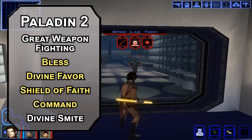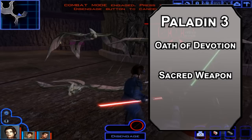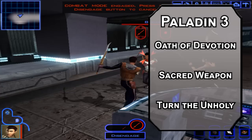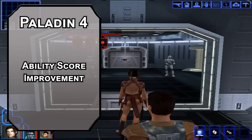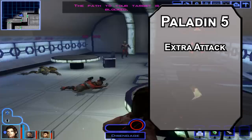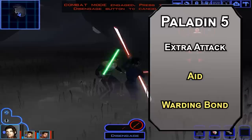At third level, becoming a Devotion Paladin gets you Sacred Weapon as a channel divinity option, making your weapon magical, shining bright light, and adding your Charisma modifier to attack rolls. Since we're more heavily invested in Charisma than Strength, this is very useful. Turn the Unholy forces a wisdom saving throw on fiends or undead, forcing them to dash away. I'd just use Sacred Weapon for a concentration-free lightsaber. Fourth level paladins get an ability score improvement — cap off your Charisma for maximum force powers. Fifth level paladins get Extra Attack to make two attacks, doubling Divine Favor's efficiency. Aid gives three creatures five extra HP for eight hours. Warding Bond forms a special force connection giving another creature plus one to AC and saving throws with damage resistance, but you also take all the damage they do.